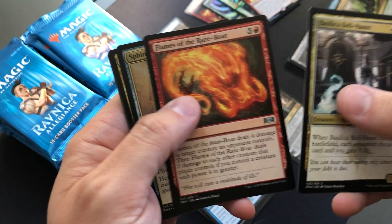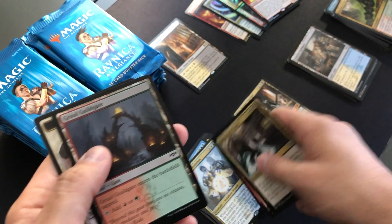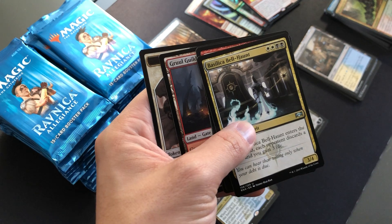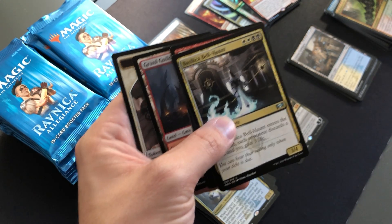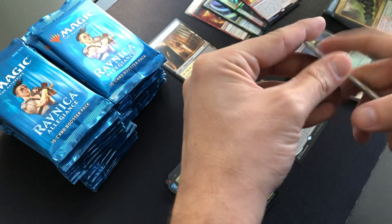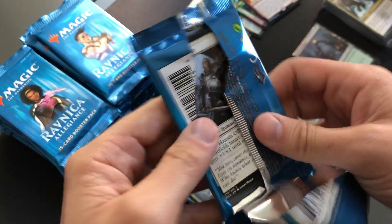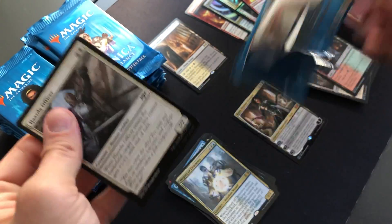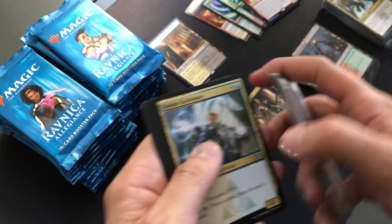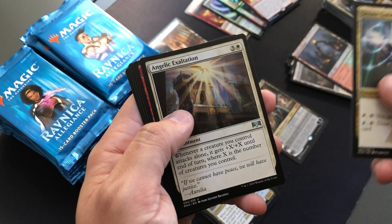Basilica Bell Haunt, Flames of Raze-Bore, Sphinx of the Guild Pact, and Deputy of Detention — yeah, that's a good one. It's worth more than the mythic, which is pretty funny at four dollars. Four dollar rare. Kaya's just not seeing play even at a three drop — everyone's all about that Oko three drop life. These cards are just so nice. I just see so many inconsistencies that I need to comment on them every time I open them.